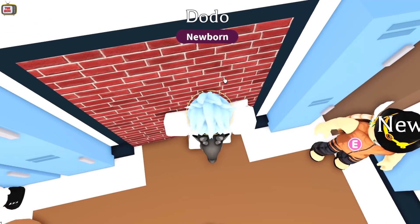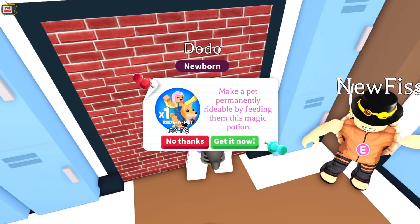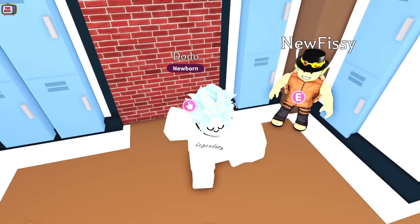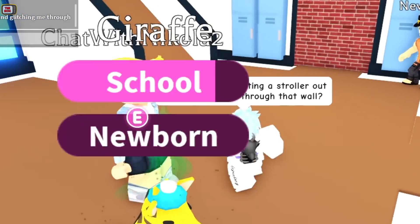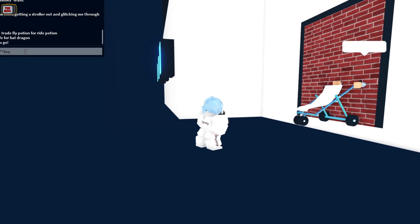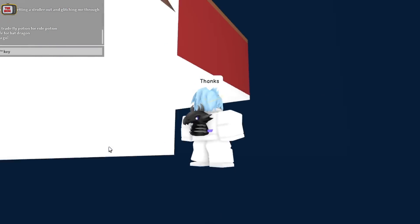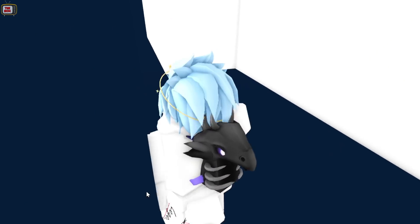So we can get our dodo through the wall. If we throw a ride potion on this we can get through it. Although, this is a test server and it's going to be a waste of a ride potion when this server resets. Let's ask someone instead to help us out. Would you mind getting a stroller out and glitching me through this wall? This kind person is going to help out. And we're through! That's a shame — there's nothing but darkness through here. I was hoping for an empty room for us to check out. Let's check around the building a bit more. Yeah, there's nothing here. At least we now know.